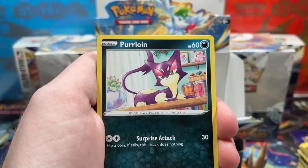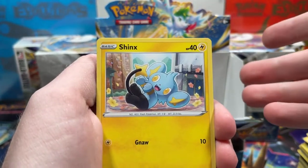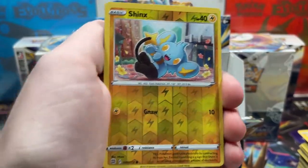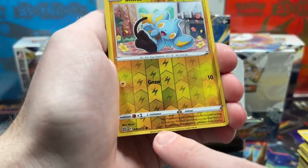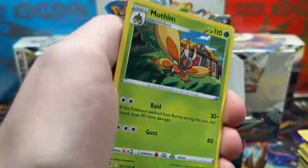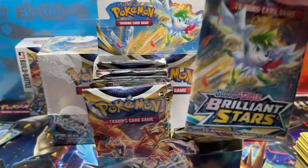Back in the day you didn't want a green code. You could pull Amazing Rares from Vivid Voltage as reverses. Look at that — Shinx reverse, but look at how tiny the centering is. I hope we find one completely obliterated, completely off-center — that would be hilarious.